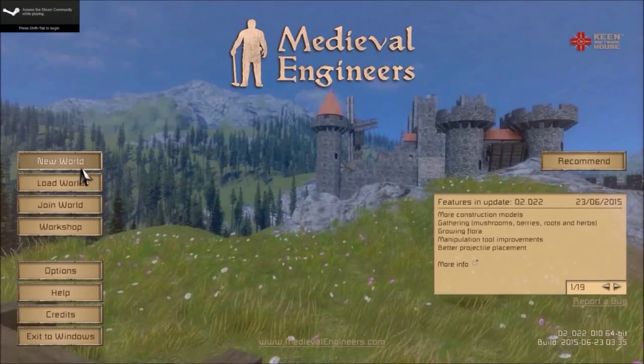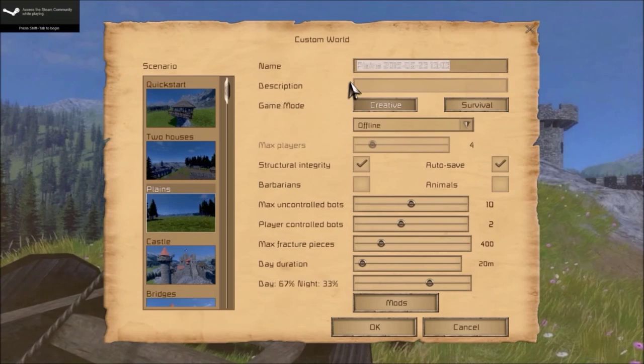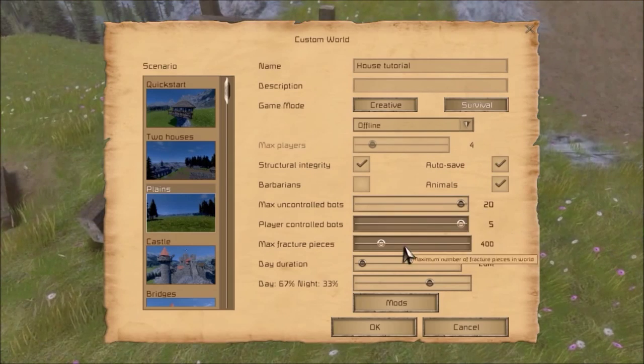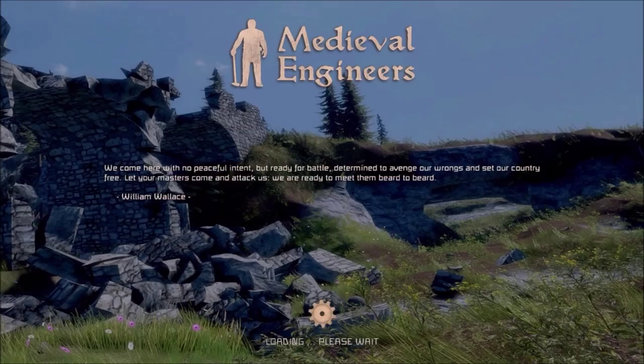Hi guys, welcome to my tutorial. Let's start up a new world here. Let's go to a big open map and name it House Tutorial. We're doing this in survival mode and let's just increase all of these sliders to max. Alright, and we're ready to go.